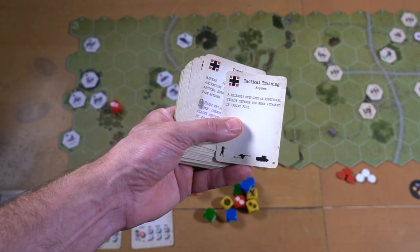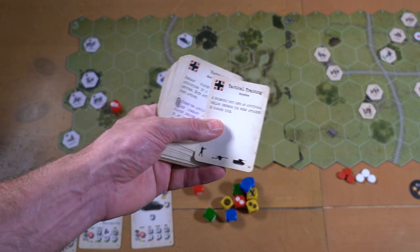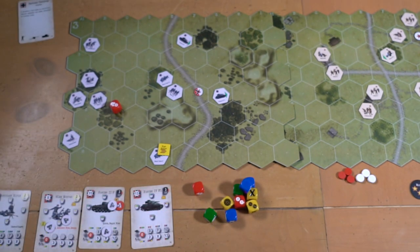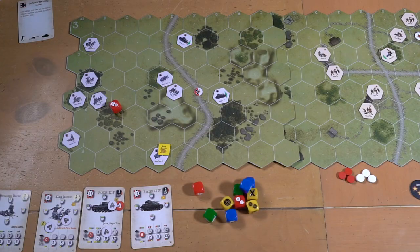So if I get attacked, the guy thinks he knows exactly what dice I'm going to get in defense. I go ahead and play this card and now I pick up an extra yellow die that'll roll in defense. We're going to get to those dice in a bit. There's a whole slew of these — some are particular for just the Russians, some for just the Germans, and then you've got another set that are split randomly and divvied half and half into each of the two decks.